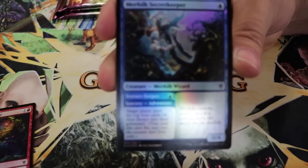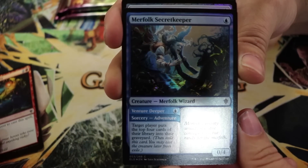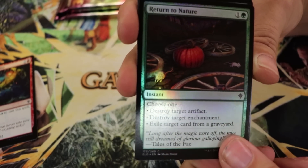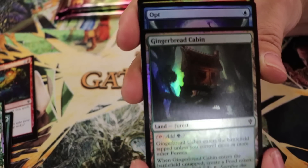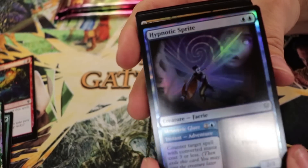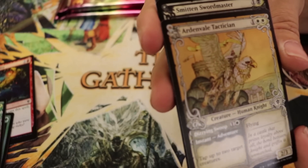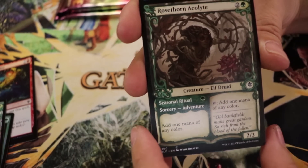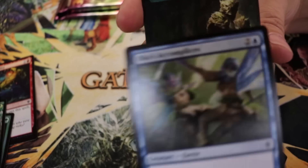Foil Thrill of Possibility, foil Merfolk Secret Keeper, Scalding Cauldron, Return to Nature. Foil Unveiled Treefolk, Gingerbread Cabin, foil Opt — not too shabby. Foil Improbable Alliance, Hypnotic Sprite foil — that artwork is fantastic. Ardenvale Tactician storybook, Smitten Swordmaster storybook — looking very nice. Rosethorn Acolyte — wow, it looks so much different in storybook. Then Oko's Accomplices — jank, absolute jank.